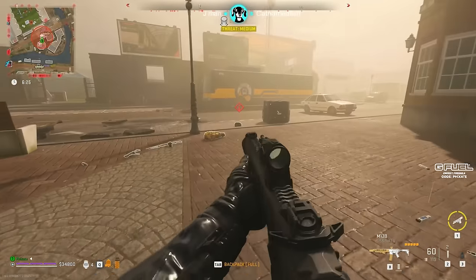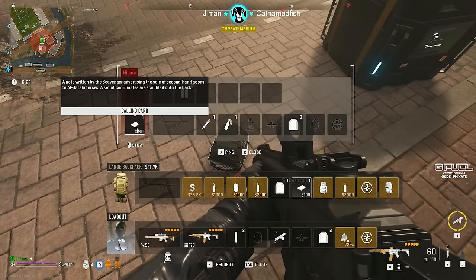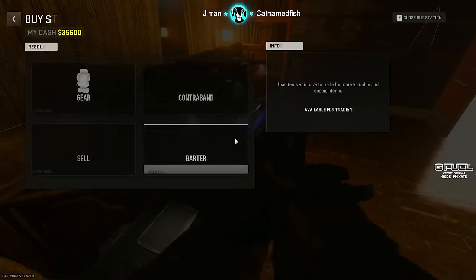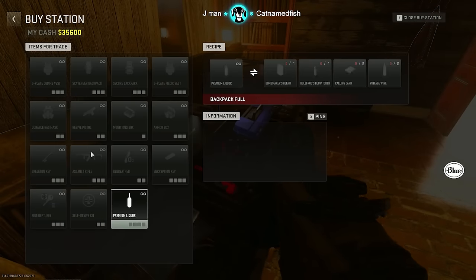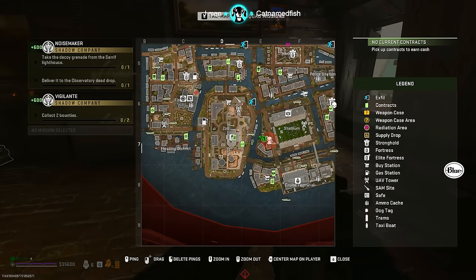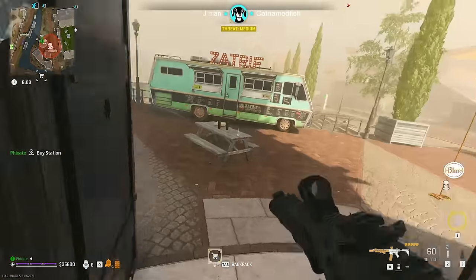Now you've got all the items you need in order to trade up for the premium liquor. Hit any buy station that you can see, preferably away from any exfils on the map. Get the premium liquor, buy yourself a personal exfil, and get out of there without anyone knowing.